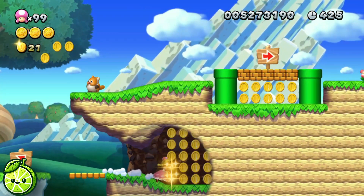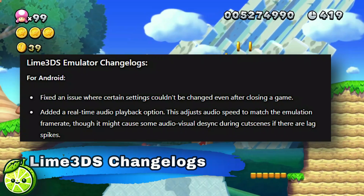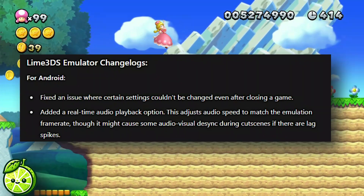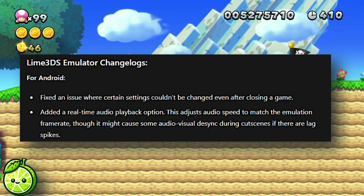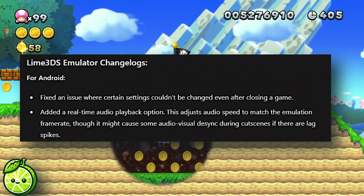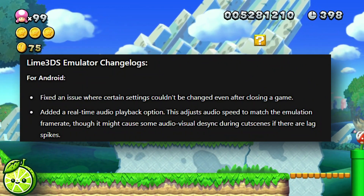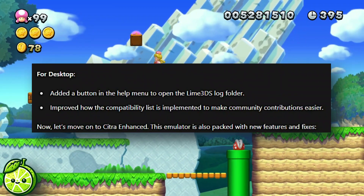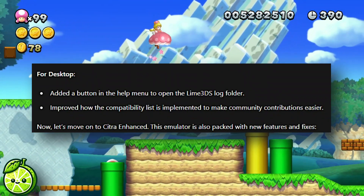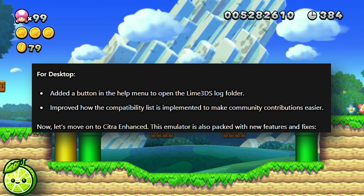Here are the latest updates for Lime 3DS. For Android: fixed an issue where certain settings couldn't be changed even after closing a game. Added a real-time audio playback option — this adjusts audio speed to match the emulation frame rate, though it might cause some audio-visual desync during cutscenes if there are lag spikes. For desktop: added a button in the help menu to open the Lime 3DS log folder. Improved how the compatibility list is implemented to make community contributions easier.